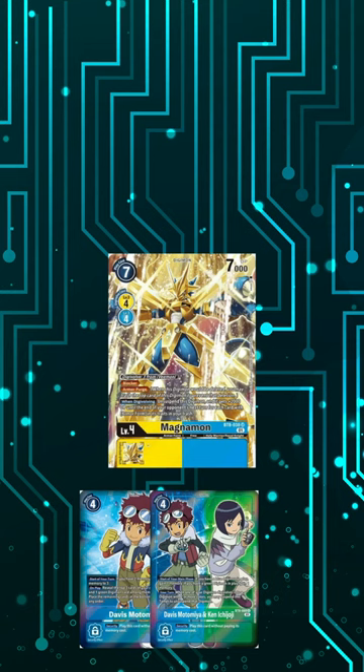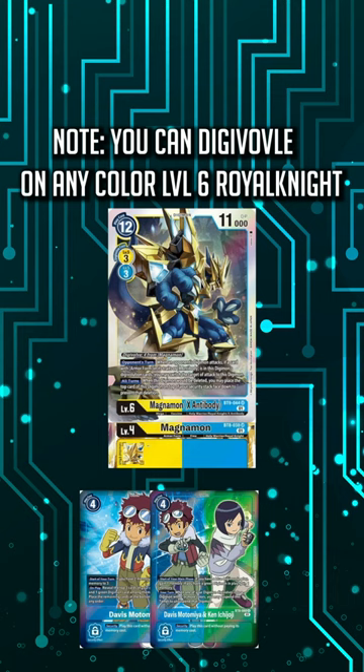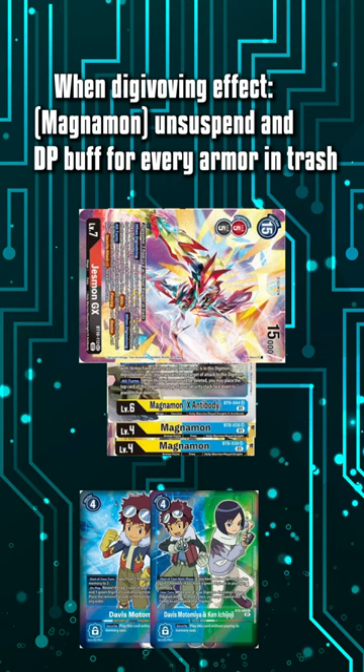You're going to play this card called Awakening of the Golden Knight. This will allow you to digivolve into a Magnemon X Antibody. Then you're going to swing at your opponent's security with Magnemon X Antibody. So we're going to digivolve into Jesmon GX. You're going to place a Royal Knight in its traits for 13 play cost or less from your hand or trash underneath its sources. We're going to grab the Magnemon, and that's going to trigger that Digimon's when digivolving effects.